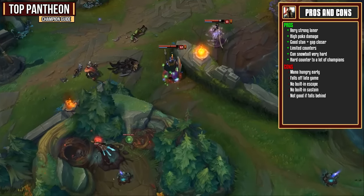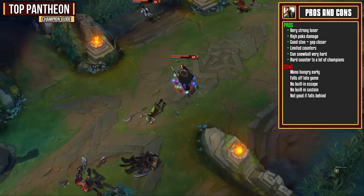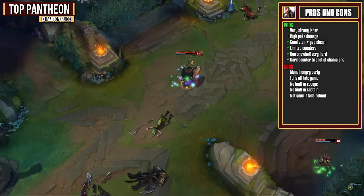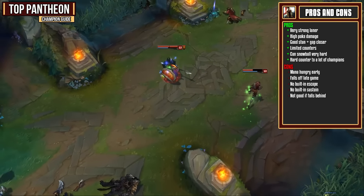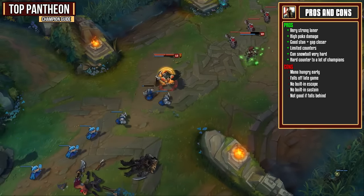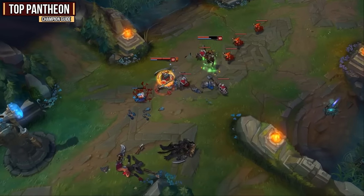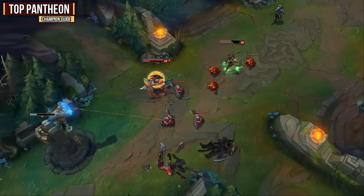Pantheon, however, is rather mana-hungry early on because he wants to be constantly spamming his Spears and they only have a 4 second cooldown. He is also a champion that falls off late game and if he does fall behind, he's probably not going to be that impactful. You also have no built-in escape or sustain so you have to be very careful about the damage you're taking and make sure you have your lane warded.